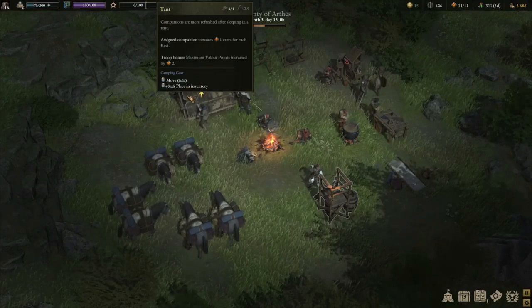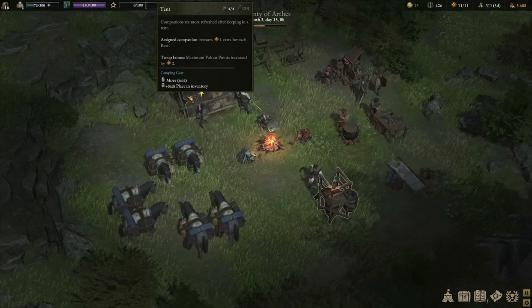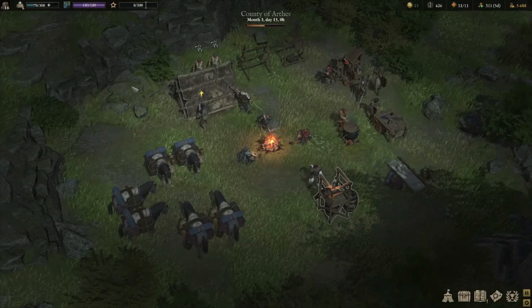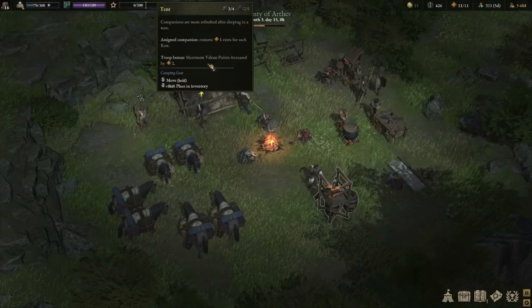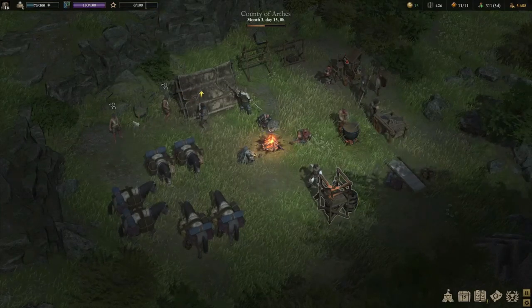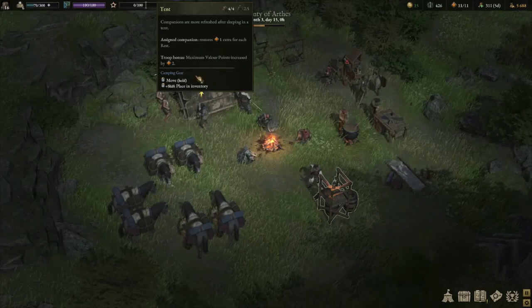The tent is the next one most people are going to buy. It's great because it adds extra valor points for each character assigned to it, as well as increasing your troop bonus — the maximum number of valor points your troop can have. Having a really high valor point total is quite useful in larger fights; as your company grows, the more valor points you have the more damage you can do. You might also notice I've got some prisoners assigned to my tent, so keeping some labor on hand can generate extra valor per rest.